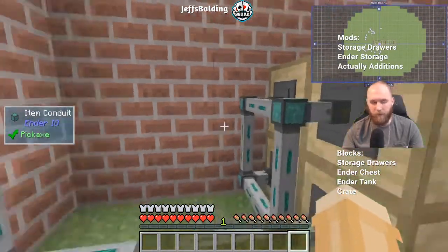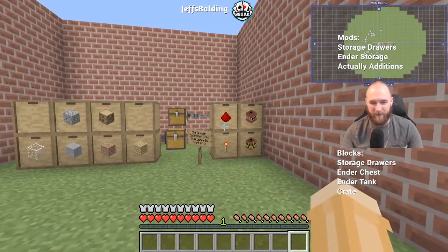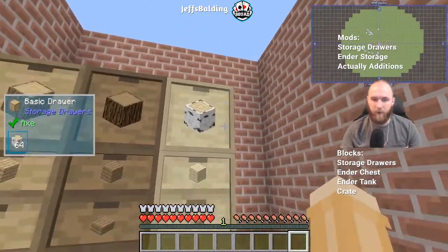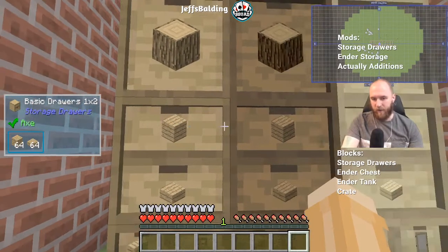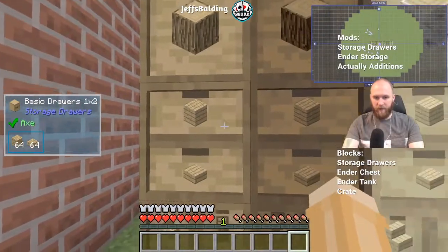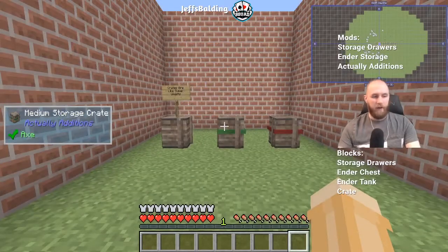You can use different types of wood to create different color variants of the drawers. You can also get one-by-two drawers or two-by-two drawers. A one-by-two drawer splits the stacks between two slots — 32 stacks each, or 16 and 16. A two-by-two splits it further into four slots of 8 stacks each.